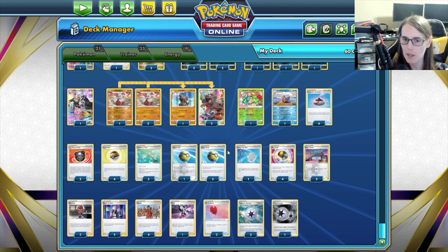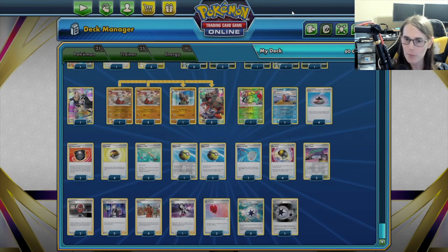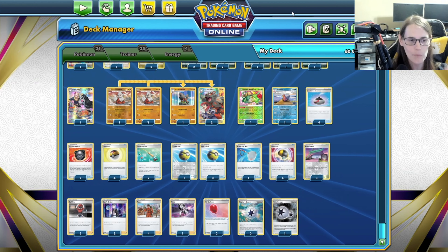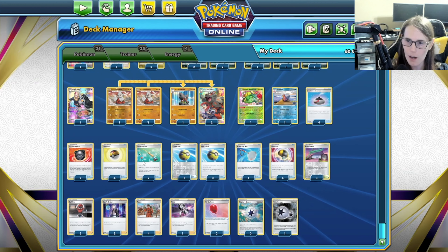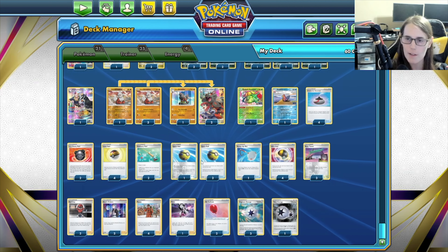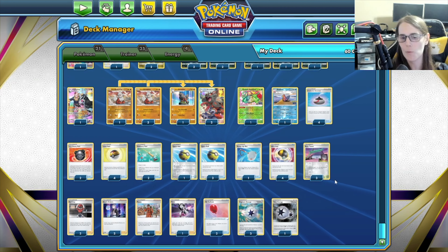Some things that help us move things around is this supporter right here. You discard your hand, search your deck for up to two trainer cards, reveal them, and put them into your hand. So you use that, get rid of your hand, find two trainers that you're going to be able to then use and empty your hand again. Plenty of stuff to get — obviously plenty of balls like Level Ball, Quick Ball, Ultra Ball, ordinary rods, and a stadium if you might need it.